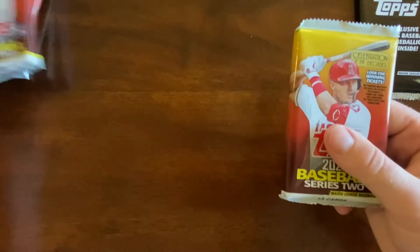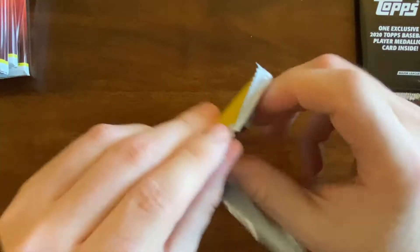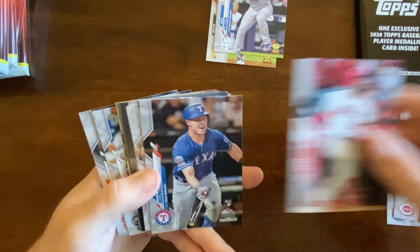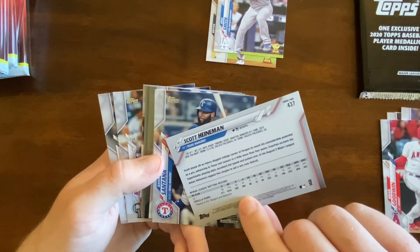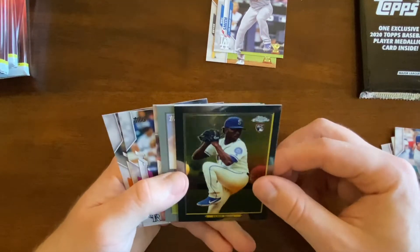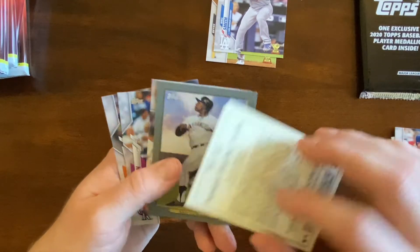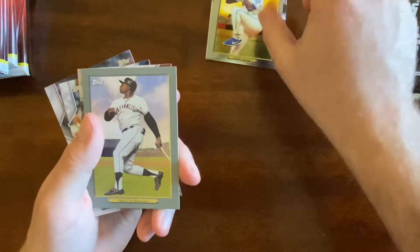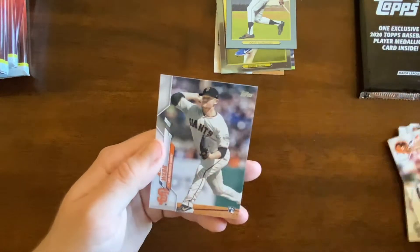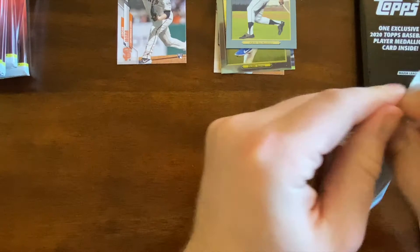Here are our seven regular packs — alright, let's get ripping! First pack, drum roll please. Okay, so we have a Brian Reynolds gold cup, Kevin Kramer, Mike Minor, Galvis, Smith gold cup, Brian Goodwin, Scott Heinemann. I've heard that name — probably just from watching games. We have a chrome rookie Justin Dunn for the Mariners, which is kind of cool. Don't know what kind of prospect he is, but anytime you get a chrome it's pretty cool.